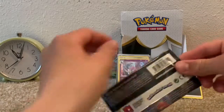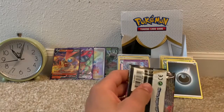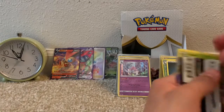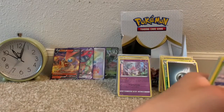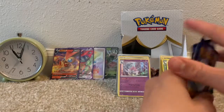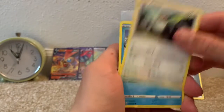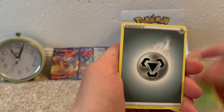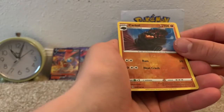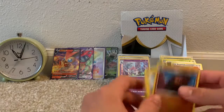Down to the final pack — will we be lucky and pull a tenth Ultra Rare to end this booster box with a bang, or will it just be a pack with no Ultra Rare? We have a Snover, Galarian Darumaka, Hattini, Scyther, Metal-type Energy, Horror Energy, Heatmor, Morpeko, Reverse Common Carkol, and an Aegislash Rare card. But I like Aegislash, so I'll put it back there.